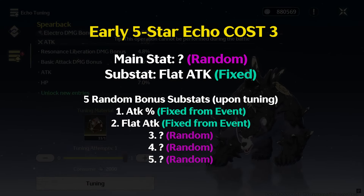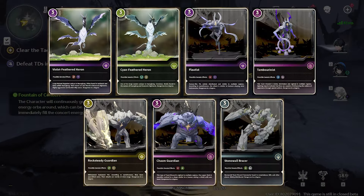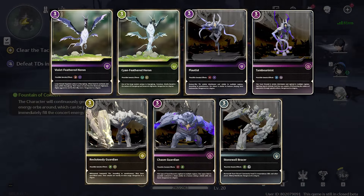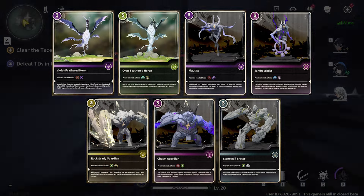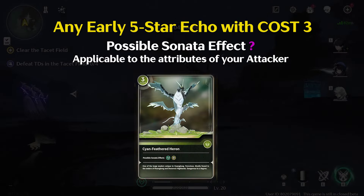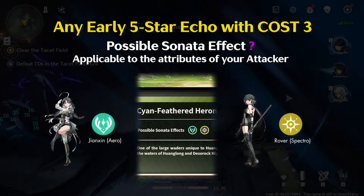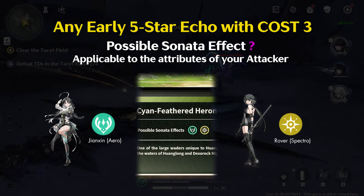Based on my experience in CBT2, here are the Echoes that I think are very rare — I can remember my pain farming for at least one 5-star Echo rarity of them. It's still up to you which Echo you choose. Choosing any 5-star Echo with cost 3, with possible Sonata Effects applicable to the attributes of the attacker you want, is also a good option.